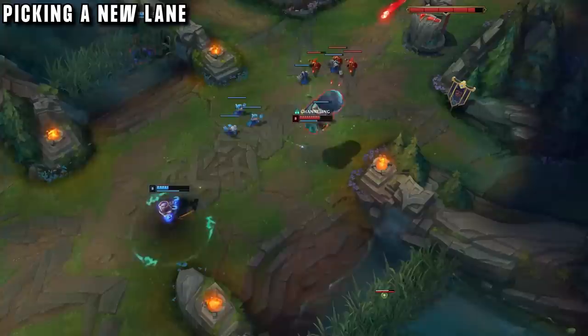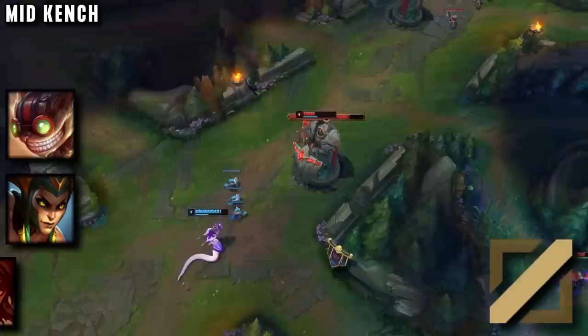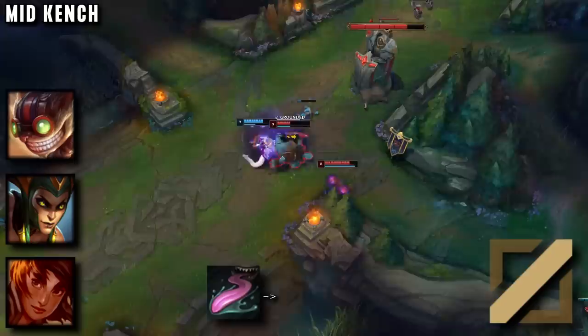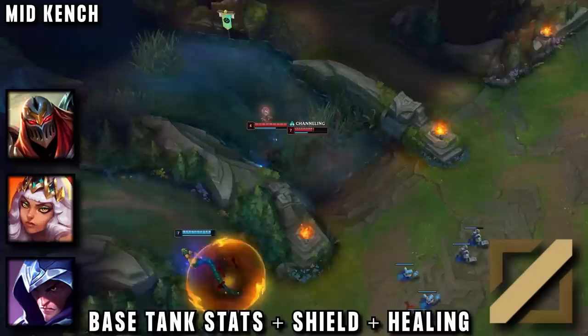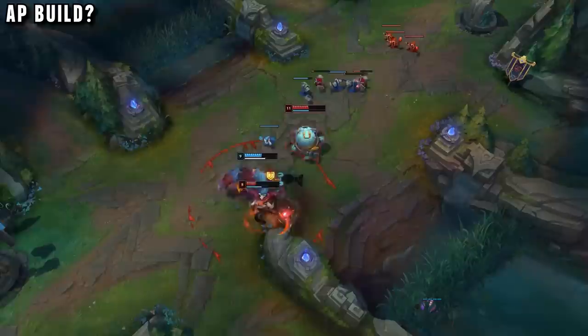Back to AP Tahm Kench — as soon as I saw his insane damage, I knew the first stop was picking a new lane. Mid lane was calling to me: a lane full of mages, specifically immobile mages who Tahm can easily slow with his tongue and then W onto for a free knockup into an all-in. It's also a lane full of assassins, but with Kench's great tank stats and consistent shields and healing, he doesn't have to worry about getting solo killed.